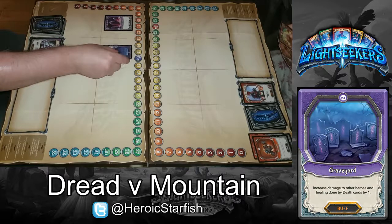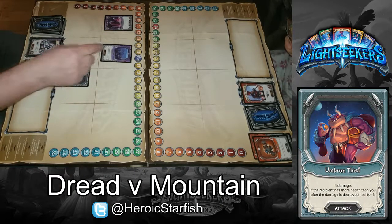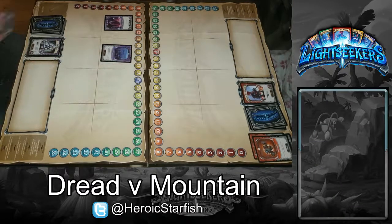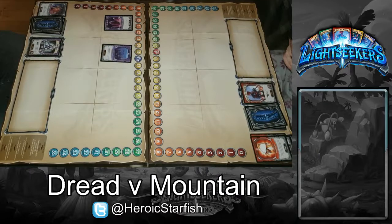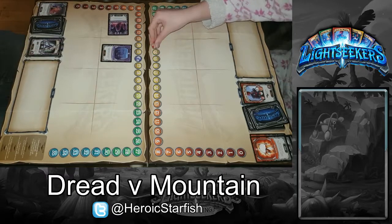I'll play Graveyard. And I'll play Umbron Thief, so that's four damage to you. And because you have more health than me, I healed for three. I'll play Everett Relic for three damage, and I'll draw one. I'm going to take that — so that's six damage plus one because of my Graveyard, so seven damage.